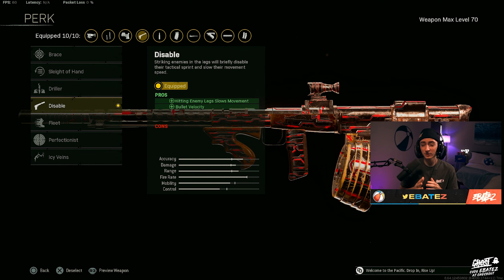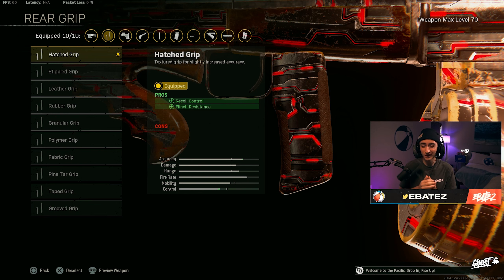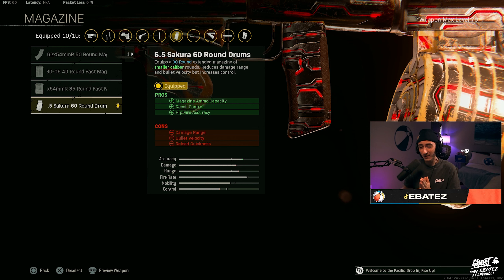This is where the build gets a little bit different. I'm using Disabled on perk number one, which is very good especially for that bullet velocity buff. For perk number two, of course we're throwing on Fully Loaded. Moving on to the rear grip, we're throwing on Hatch for that recoil control — in my opinion one of the strongest for recoil.